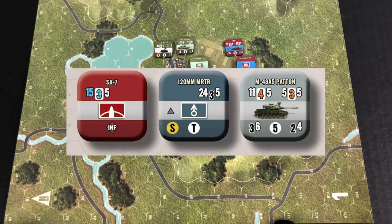Now, if this band is gray instead of one of the other colors, this means that the unit is actually an attachment and isn't part of a formation in and of itself, but can be attached to other formations of different colors.